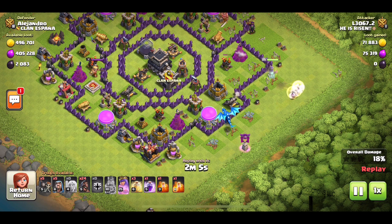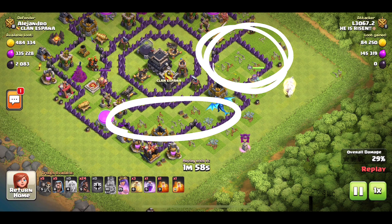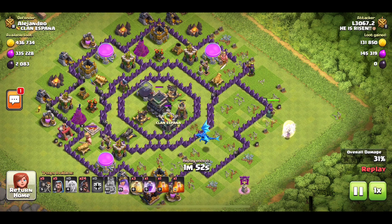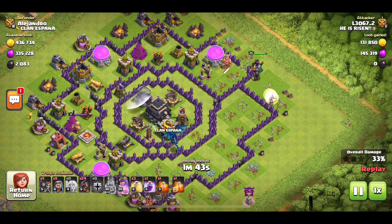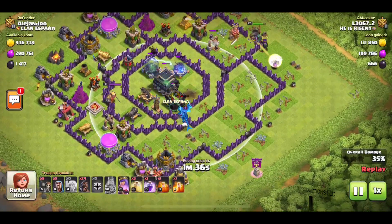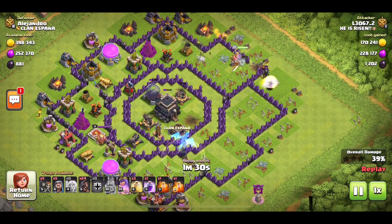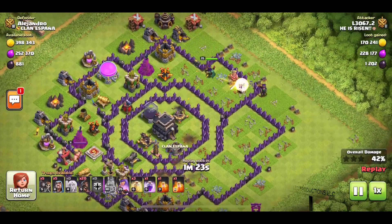In the next portion of our attack, we see the King help funnel at the top, and the Electro Dragon helps down below. The Queen makes her way toward the center, which is pretty good. These two areas are cleared out and the Queen is now focusing on this gold storage. She ends up going around to the outside, getting hit by this crossbow, Archer Tower, and Mortar — but not a big deal since we have healers on her. She's going to continue around the way. The hogs are going to come in from the top here in a moment.